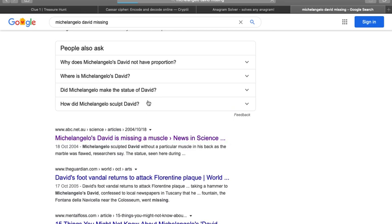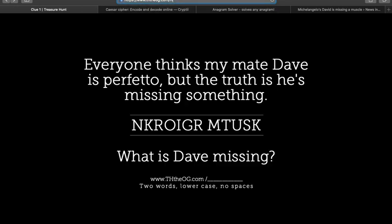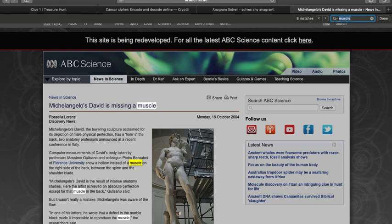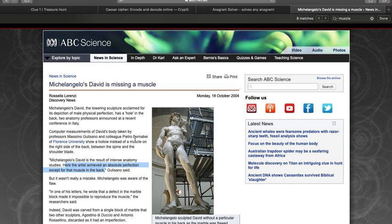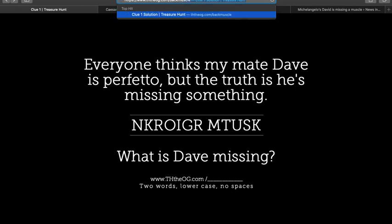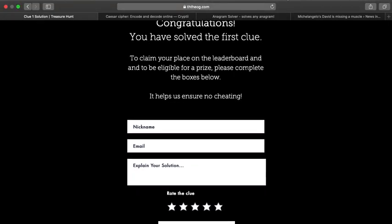This is sounding pretty promising. We know this clue is supposed to be two words, so muscle alone won't work. Let's get some more detail from this article. The key line is: the artist achieved an absolute perfection except for that muscle in the back. So what transpires is that Michelangelo's David, because of the block of marble it was carved out of, is missing a back muscle. Going back to our treasure hunt website — two words, lowercase, no spaces — we try back muscle, stick it in, and congratulations, you've solved the first clue! So it wasn't too difficult, was it? Got there in the end.